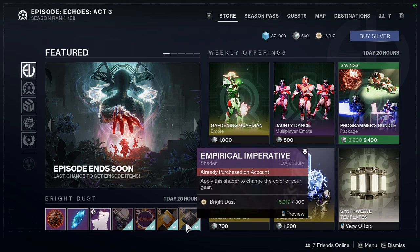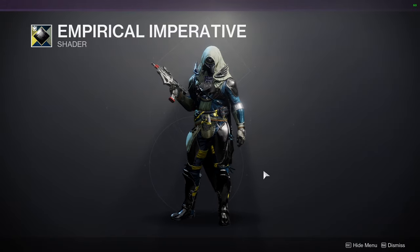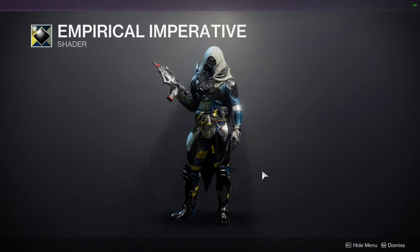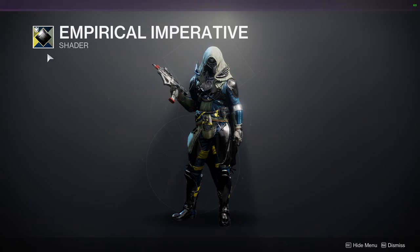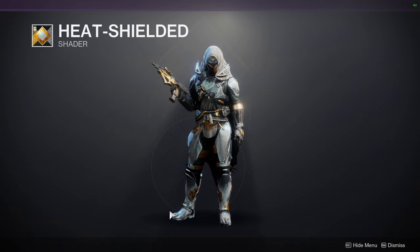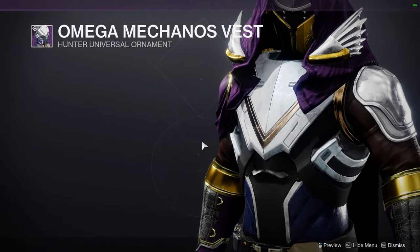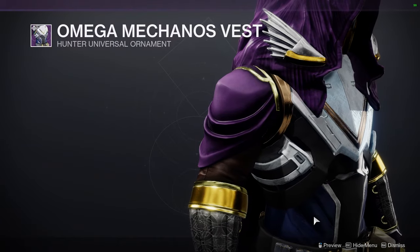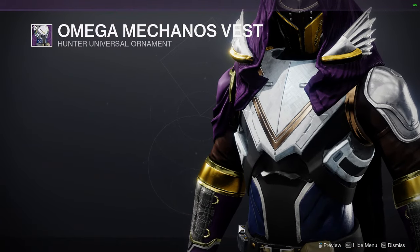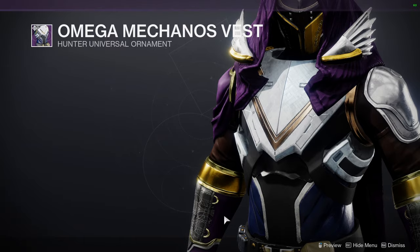As for Eververse, we have Empirical Imperative — I like this shader. It's one of my favorites when going for a mechanical or Seraph look. This is from Season of the Seraph. Then we have the Omega Meccano chest piece for all classes. Honestly, for hunters this is the worst piece because it doesn't change color either — the boots, arms, chest piece, and some pieces of the cloak don't change color. Hunters lost on this one.